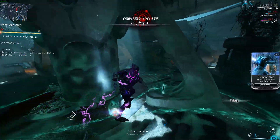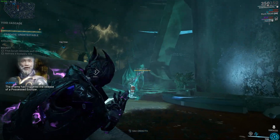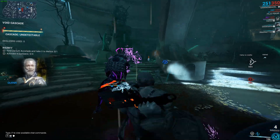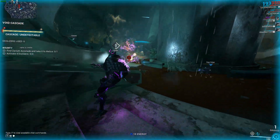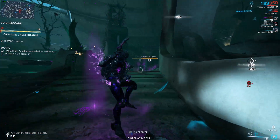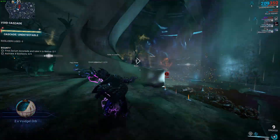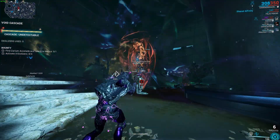So what resources do I mean? Intrari Lanthorm, Void Gel orbs, Thrax Plasm, and also maybe a little bit of Voidplumes. If you want a dedicated video on Voidplume farming, the link up there will lead you to my video on how to farm every single Voidplume that you possibly need.